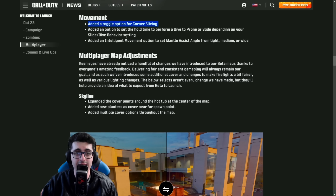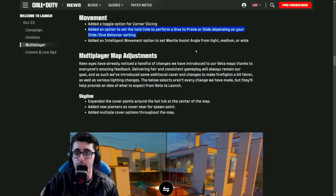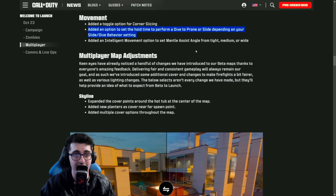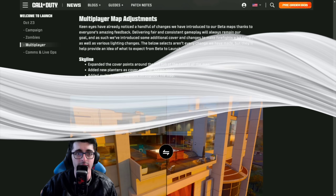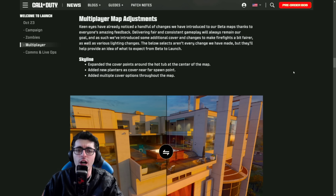For movement, they've added a toggle option for corner slicing, an option to set the hold time to perform a dive to prone or slide depending on your slide/dive behavior setting, and added an intelligent movement option to set mantle assist angle from tight, medium, or wide.